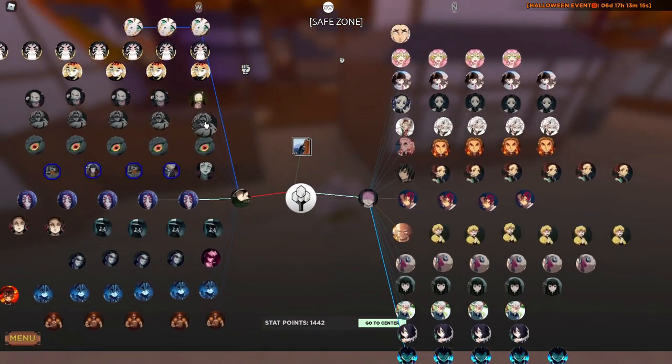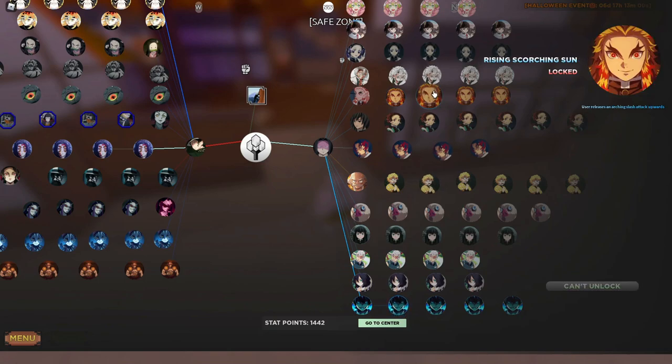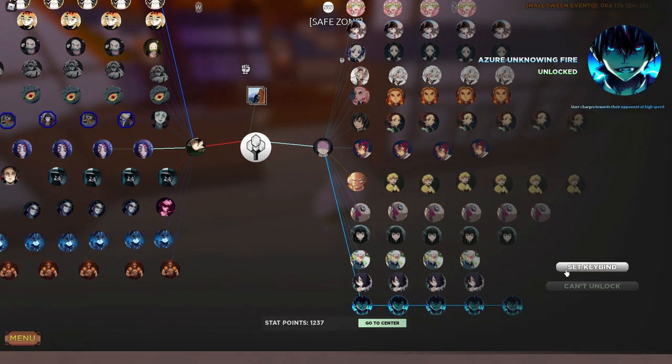Anyway, let's move on to the blue flame breathing style. It's limited again. The skills are: Unknown Fire, Sapphire Sun, Combat Rift, and Azer Universe — it looks like a reskin. Purchasing: Unknown Fire is 20 stat points, Sapphire Sun is 35, Combat Rift is 60, and Azer Universe is 90 stat points.